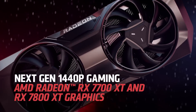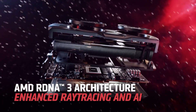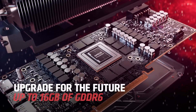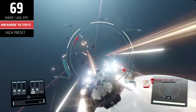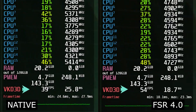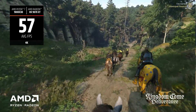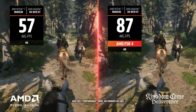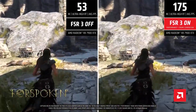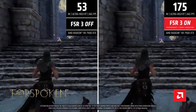So basically, with the RX 7000 series, if you have to choose between FSR3 and FSR4, you will have to compromise on either performance or visual quality — anywhere from a 20–30% performance drop is expected. But even with the performance regression, FSR4 seems to be a better option than native resolution since you gain performance with better visual quality. However, if high framerates are essential, it's better to stick with FSR3.1 and wait for AMD to officially provide FSR4 support for RX 7000 GPUs.